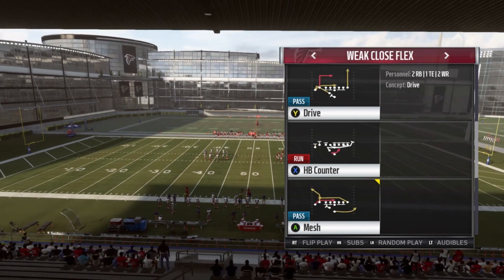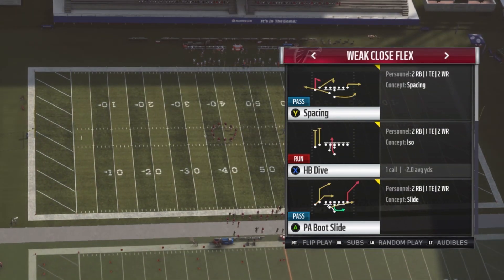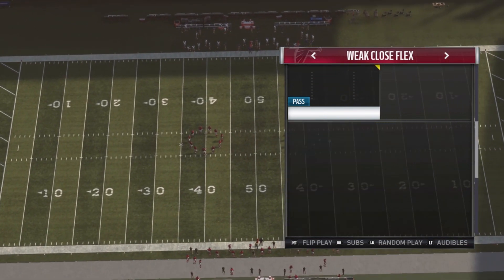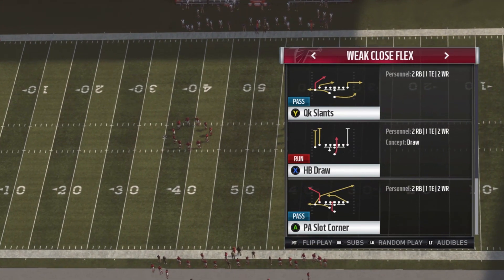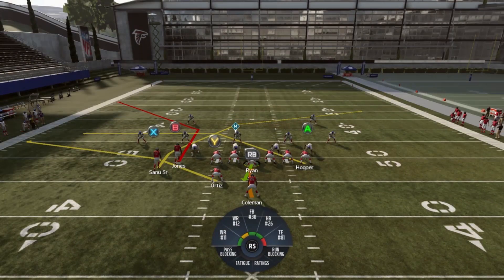Out of this formation most of these other plays are pretty not very good really. We have Dive, which is all right. We have Mesh, which is decent, but really the good play is going to be PA Slot Corner. We're going to get some random zone defense, and you guys see — we have that corner route and that crosser, which are two really important routes in any offense.